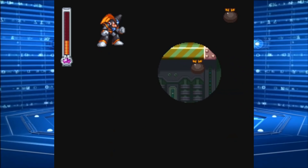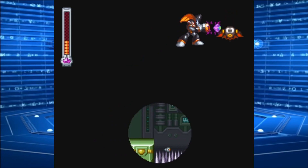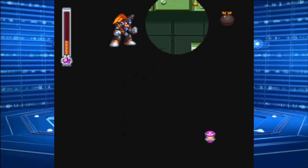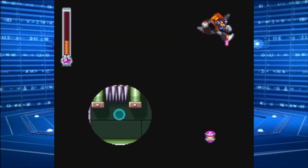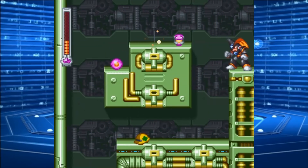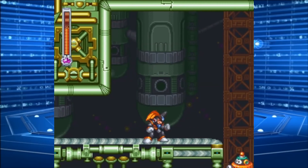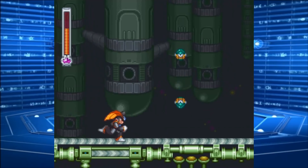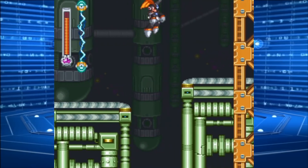Got some health there though. Watch for it. Down we go. Up the ladder, this way. Health refill. Alright, this way. Almost got full health now. Get past these things. You have to be fast to get that CD.